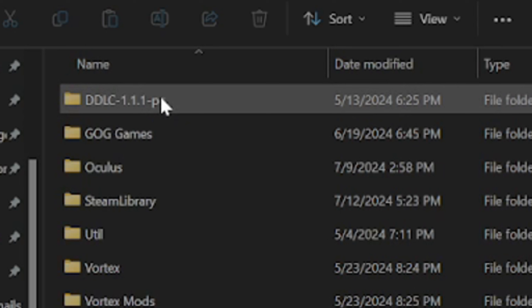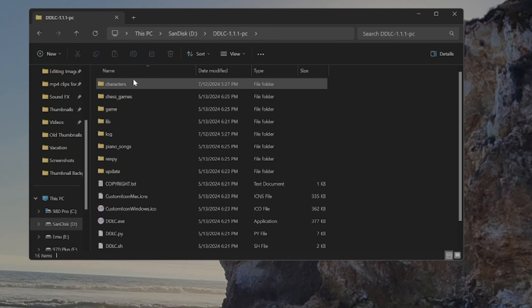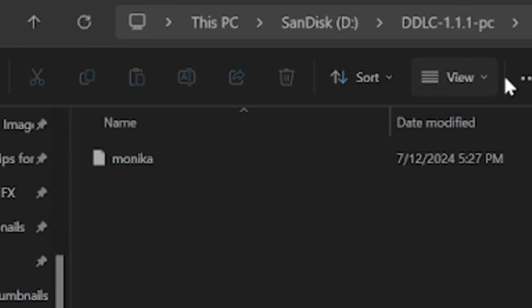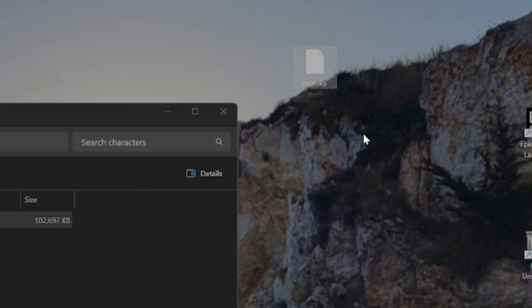So you want to find a DDLC folder — mine is right here, just the one that you have the mod installed in. The first folder should be 'characters,' and here is Monica's character file. Now be careful with this because you cannot get a backup of it. To make things simple, I'm just gonna move it to my desktop right there.